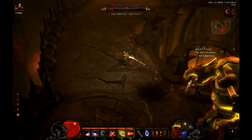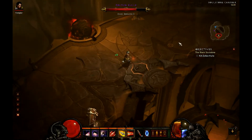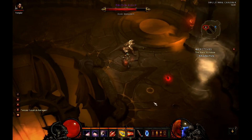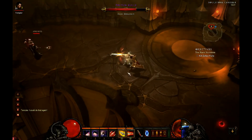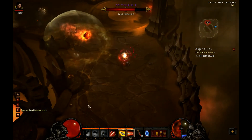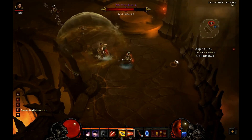Also, the roof drops in the room — I'm not sure if it's him or just the room — but if it falls on your head, it will hurt you. There are also tornadoes; same thing, I don't know if it's him who casts them or if they just appear in the room, but avoid them — I don't know exactly what they do.